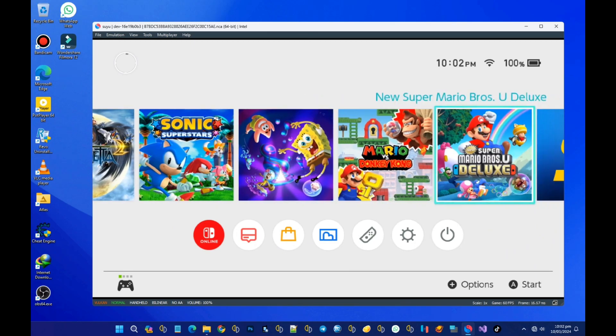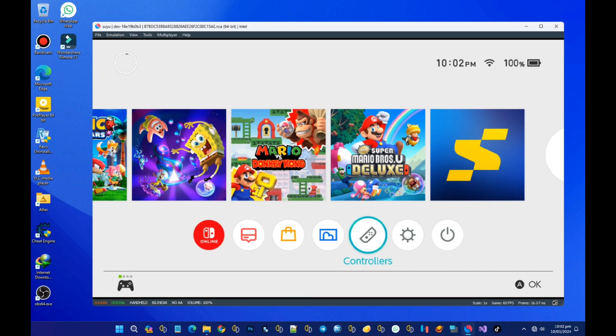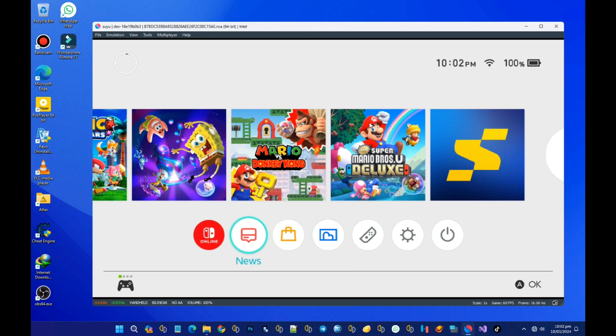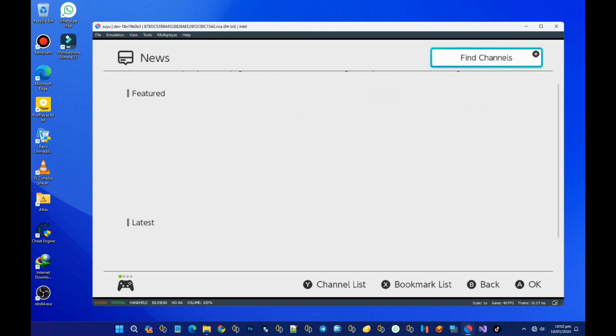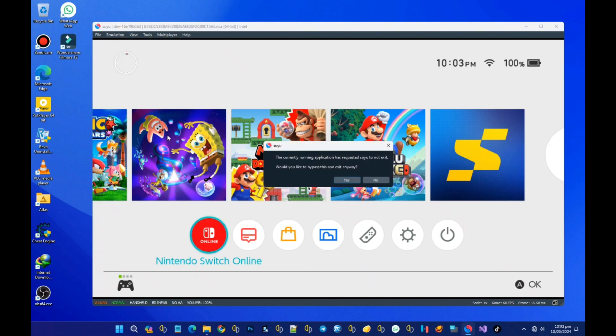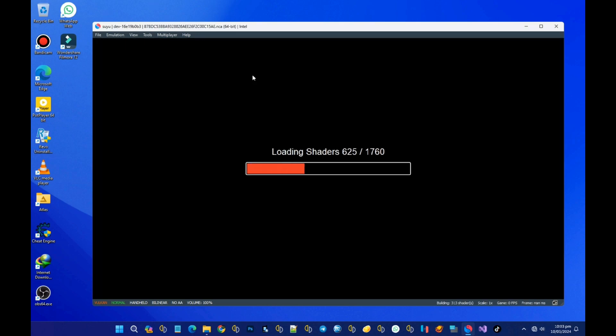It just looks like the Nintendo Switch version. One thing I've noticed is that before you can use this latest emulator, you have to be on the latest firmware version — firmware version 17.0.1 or later.